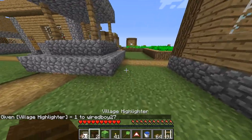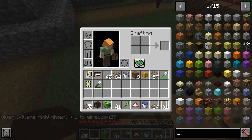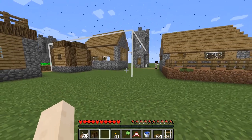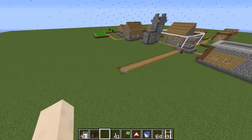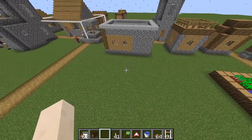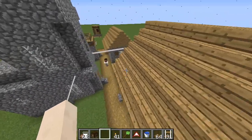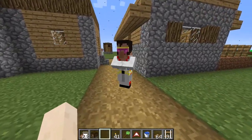Here we've got the village highlighter. This is used to tell you where the golems are going to spawn and it shows you the whole area of the village. This box is the places where golems can spawn. These dots on the side show you the border to the village. So if you wanted to place a house over here you could, and if you wanted to provide the maximum area for golems to spawn, it would be within this area.